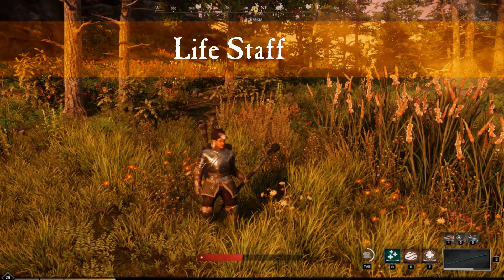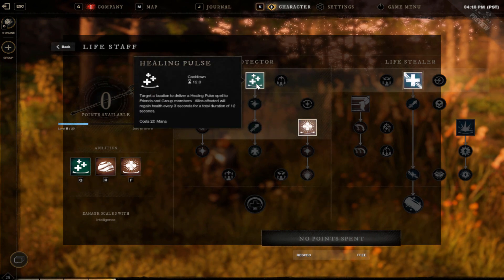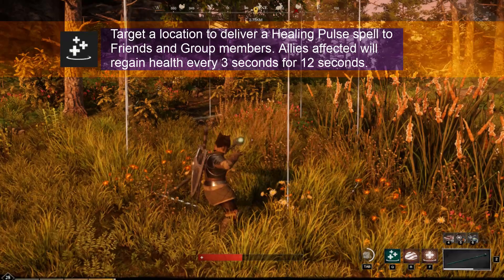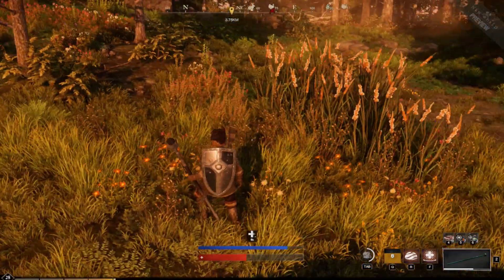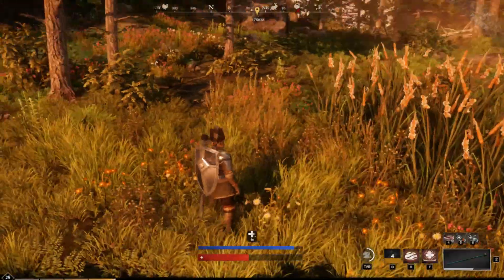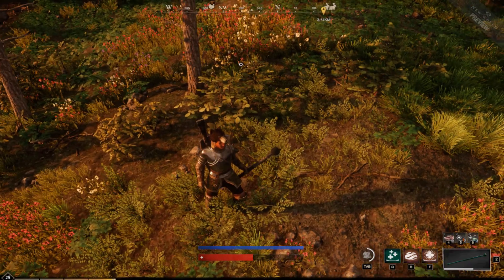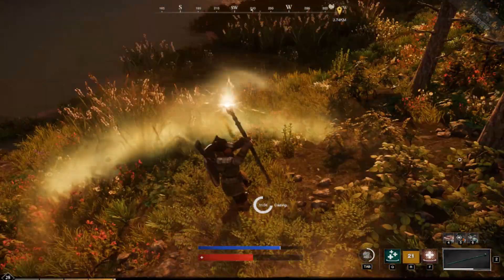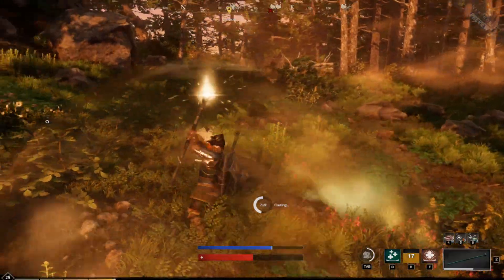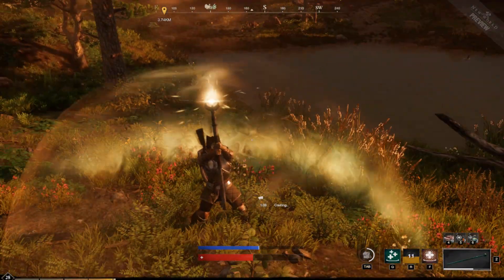Next is the life staff, which is slightly overpowered because of its teleportation abilities. This is the healing ability — it will heal anything that is in this circle. You use it to heal your friends; if you're all piled up in one of the control points at the fortress or by the door, you would heal them all in there. Also good for attacking the fortress is the holy shield, which will block any kind of projectiles like arrows. It's a good thing to throw around your group to protect them.